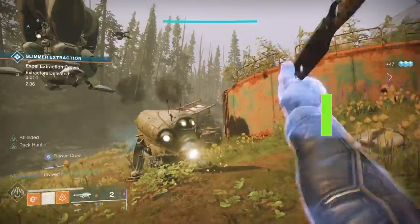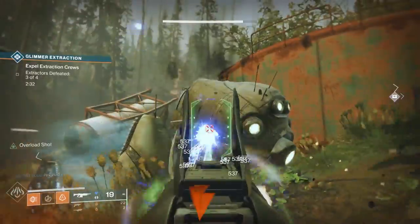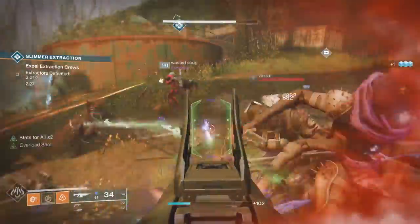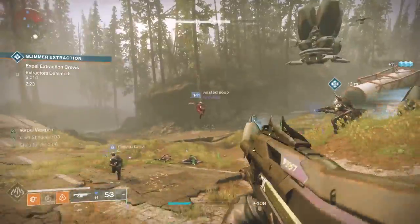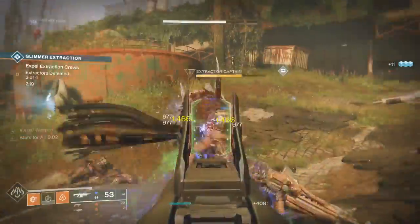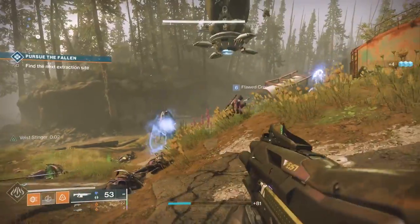To make the Glimmer Extraction public event heroic, this is really simple. For Glimmer Extraction you go to three different areas. On each area you'll see a device on the ground taking Glimmer and sending it up to the ship. You need to kill one of those at each area. When you do all three, the event will trigger heroic.